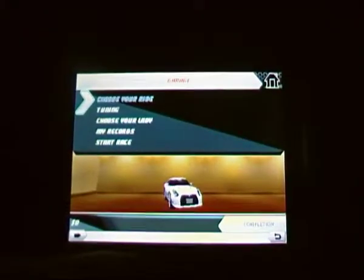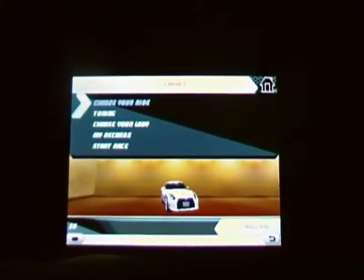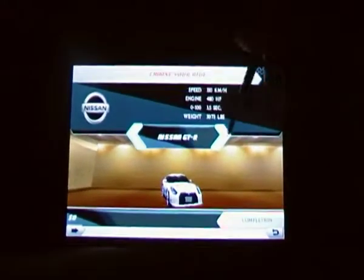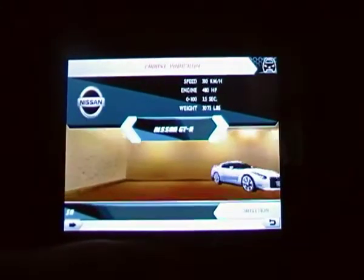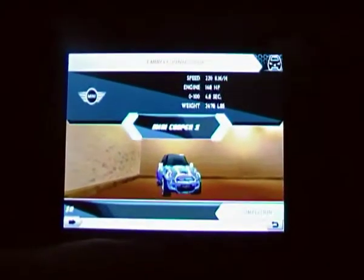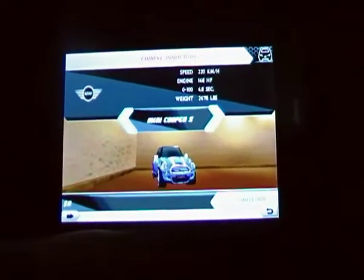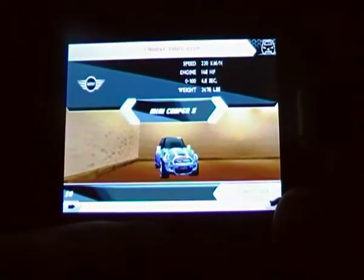Instant play takes you into a game straight away, but this is the career, which is the main game where you can choose your ride. To start with, you have a Mini Cooper S — a nice little blue one — a Nissan GT-R, and a BMW M3. As you can notice, these cars do look quite nice. They are not just little boxes; the graphics on this game are quite good, although on these menus there are tiny little buttons to go backwards and forwards either side.